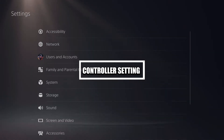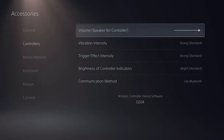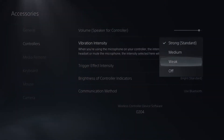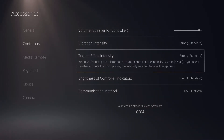Still in Settings, head over to Accessories, and in there is a tab for Controllers. Did you know you can adjust the intensity of the vibration on your controller? You can set it to medium, weak, or turn it off. You can do the same thing with the Trigger Effect Intensity — medium, weak, or off. That affects your DualSense and how strong you feel it, and you can also change these in-game on almost every single PlayStation 5 game.